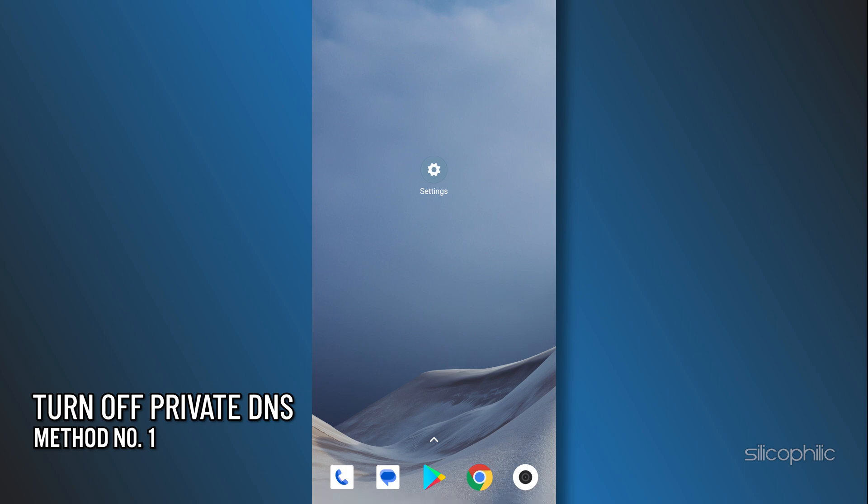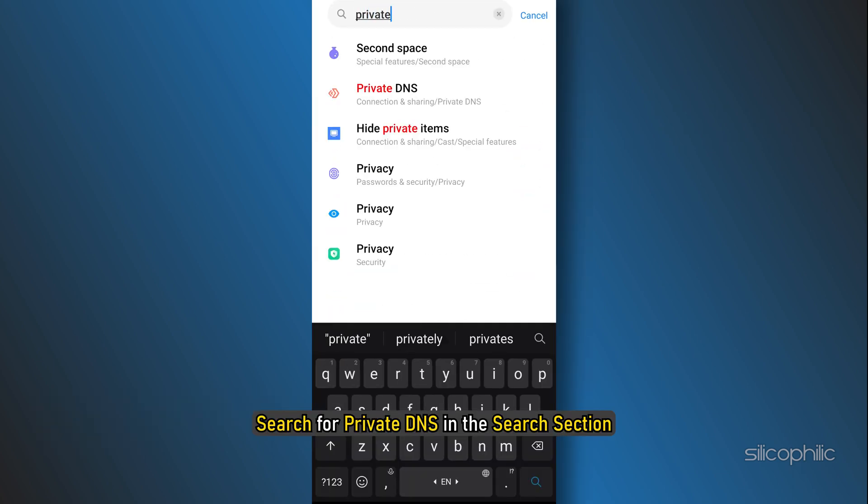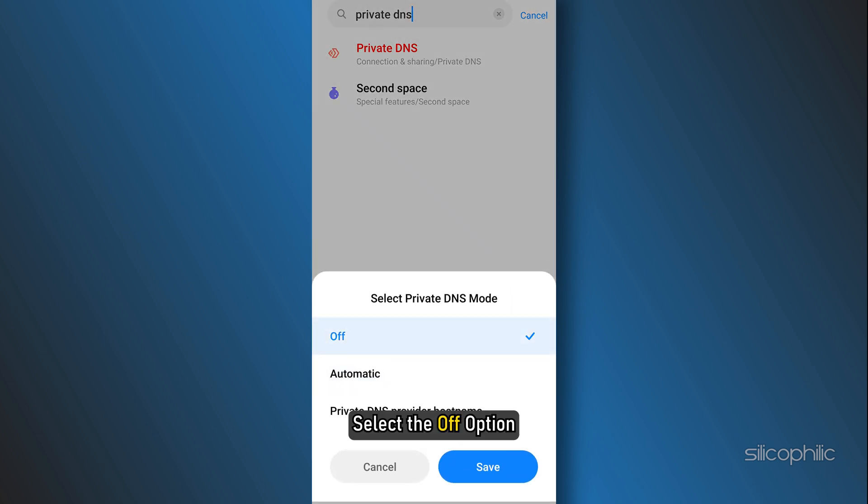Method 1. If you're facing this issue on your mobile, then the first thing you can do is turn off private DNS. Open Settings and search for private DNS in the search section. Once you see it, tap on it and select the off option.